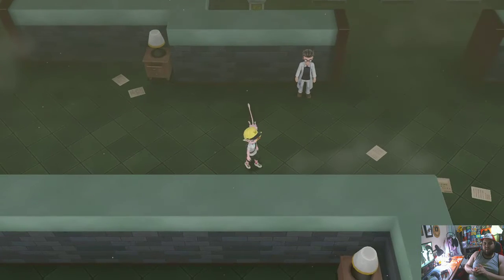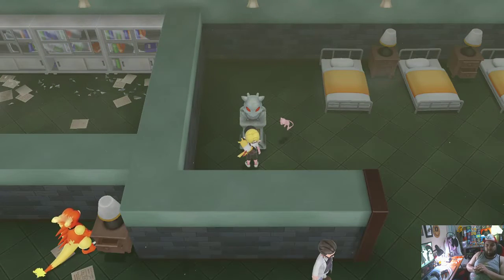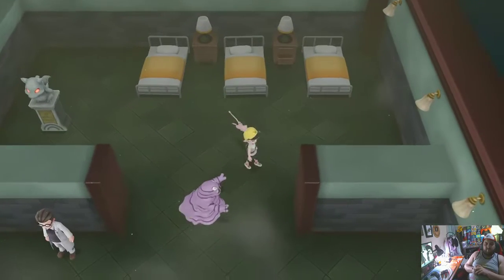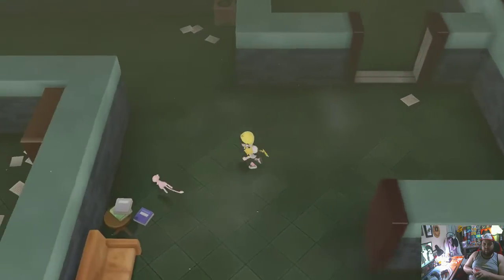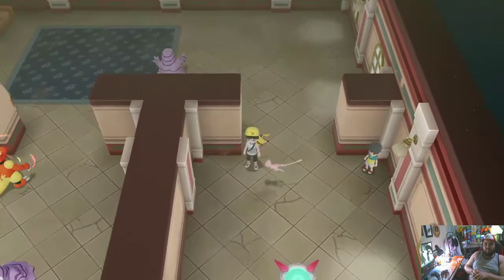We get to see a little more detail about what happened to Mewtwo in this version, which is cool. We healed up, so we can go straight to the gym from here — we don't even have to worry about going to the Pokémon Center. I would like to get a Muk if there was one, but I have not seen one. Muk? Is there no Muk? No Muk.